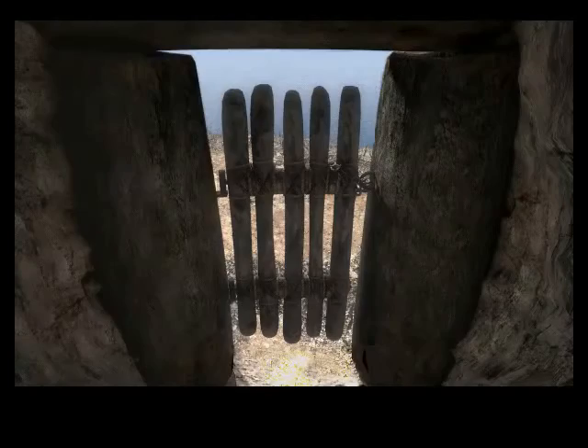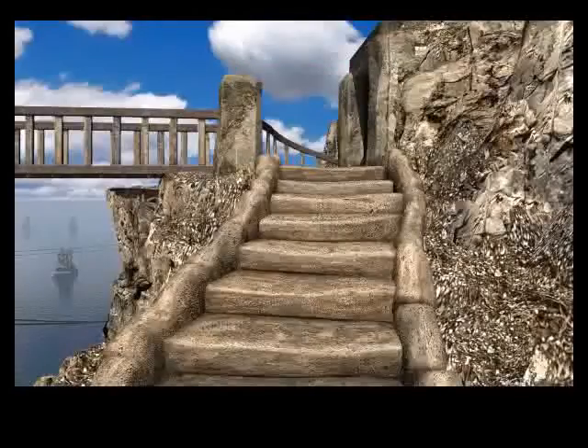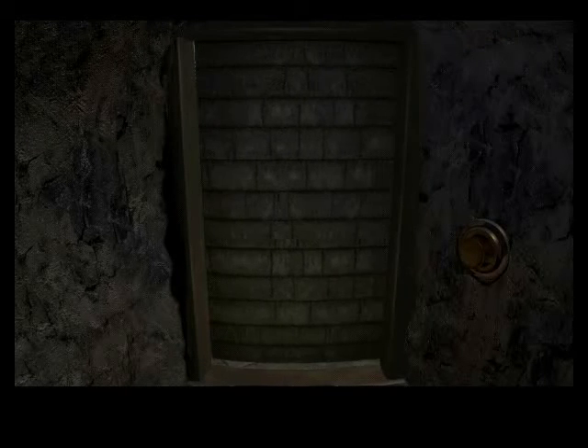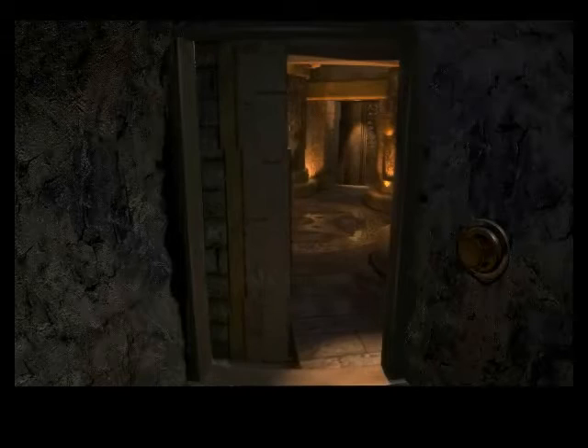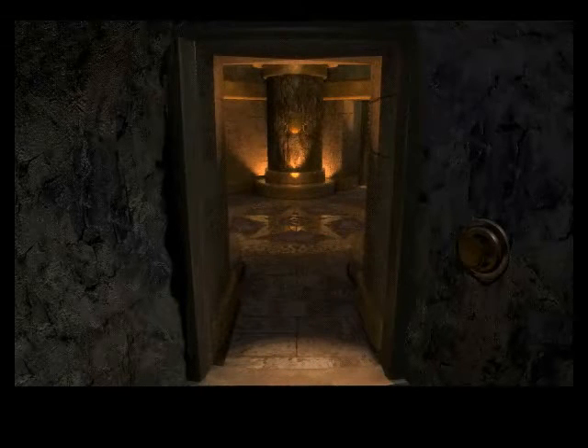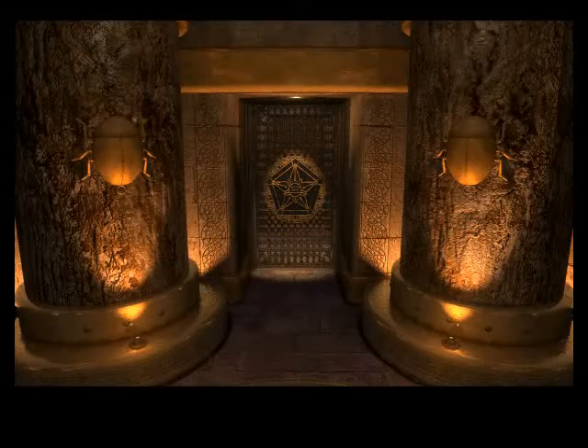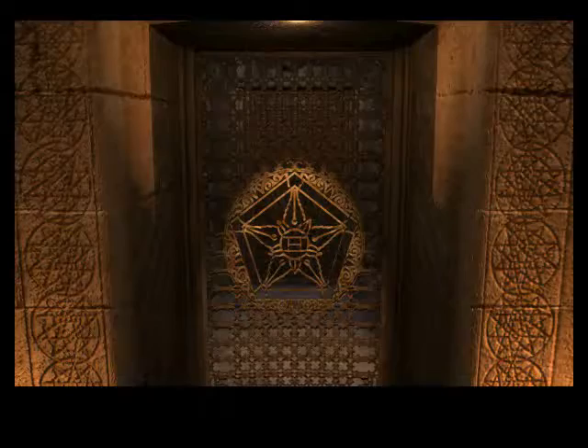So let's go back and rotate the room again. Now we can enter the room from this side again and get out through another side, except that there's another closed gate there. So that doesn't help us.